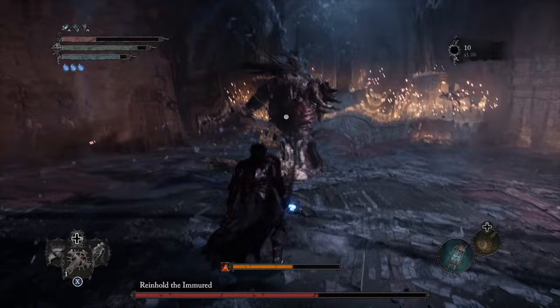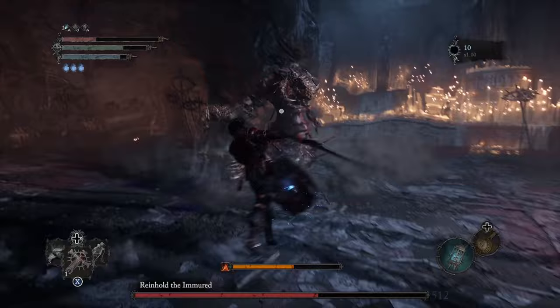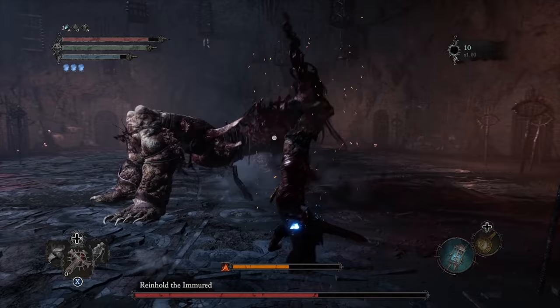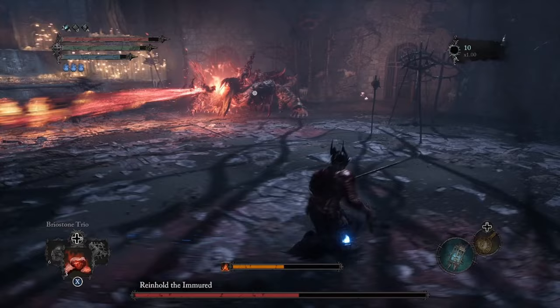He's also going to do a move where he does a handstand and does a stomp onto the ground. This is another attack that is easily avoided, but if you don't get the timing right, he's going to hit you every time. You'll know you're doing a good job when you get him to about half health — he's going to bend over and do some sort of primal roar, causing shockwaves to go out all over the place. This does not hurt you, but it will stagger you a little bit, and it's an opportunity to get a few hits on him before he starts the second portion of Phase 2.